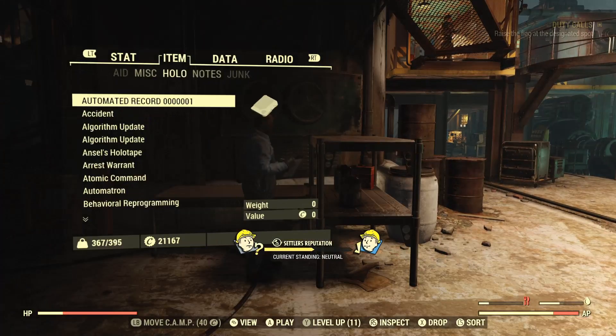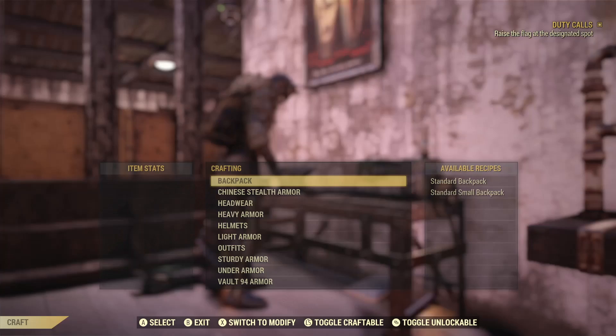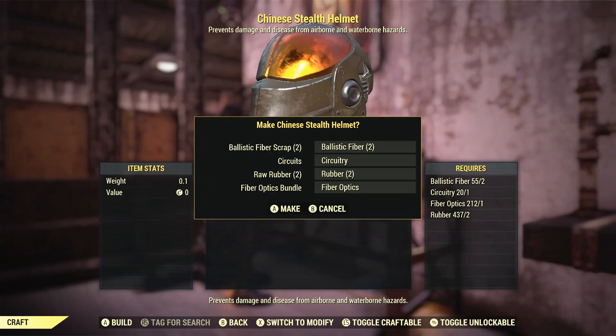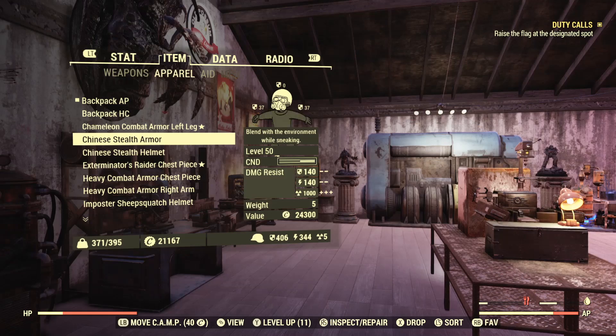You can now craft this at any workbench. It might actually be really useful for a Berserker's build if you craft a low level version, so keep that in mind as well. The level 50 variant gives you 140 damage and energy resistance respectively, and also 1000 radiation resistance tacked on, which is pretty insane.